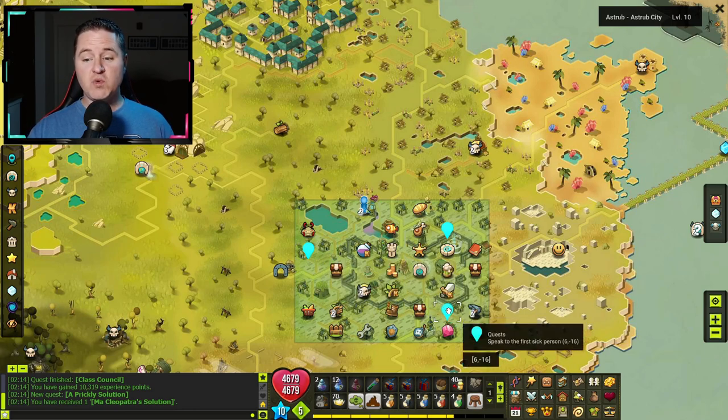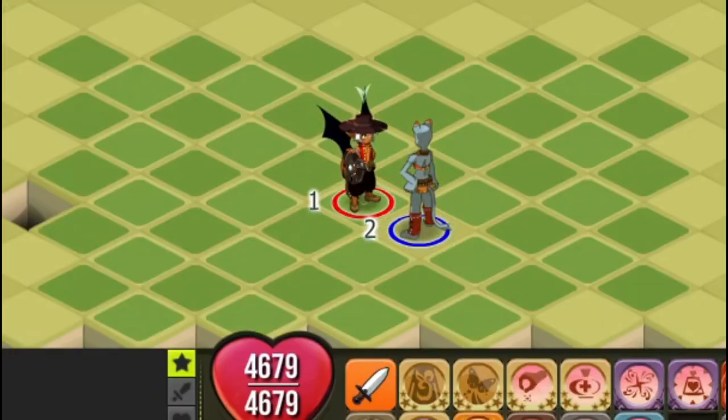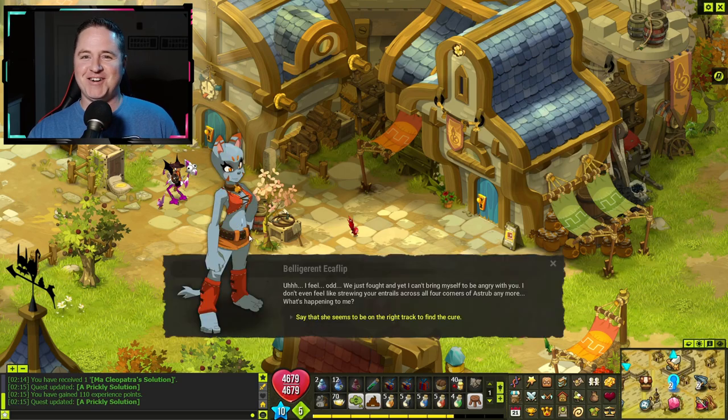The first one is down at 6, negative 16. Here you're going to talk to the belligerent Echo Flip, but she's going to start a fight with you. Once you put her in her place, talk to her again.